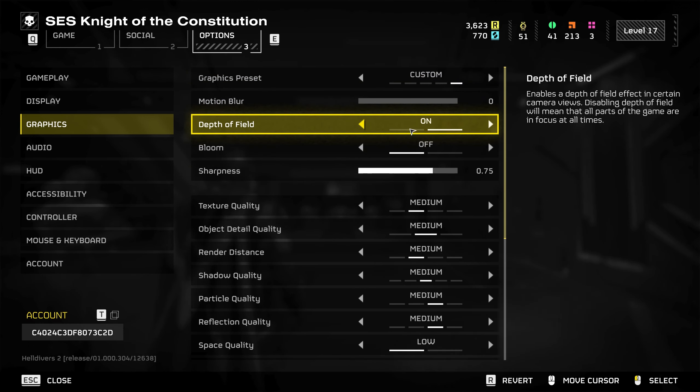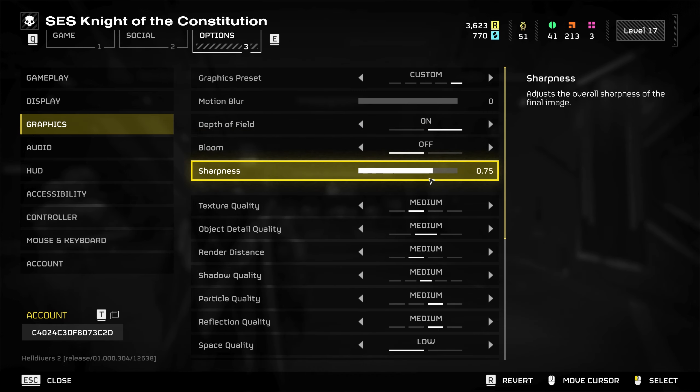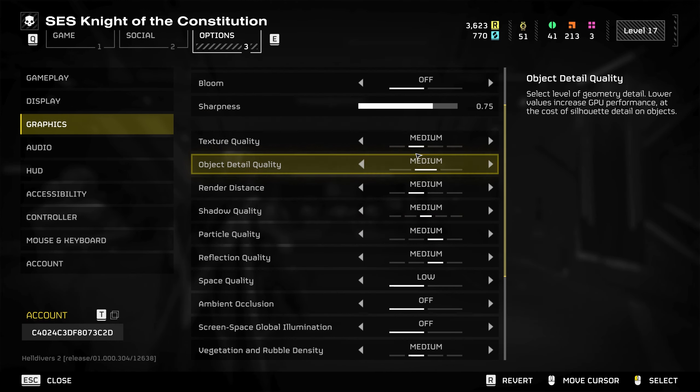Let's go down the list. Depth of Field — I leave this turned on. Bloom — you can turn this on or off; I'm not entirely sure it makes any difference, it's pretty much just cosmetic, but I have this turned off. Sharpness — you can turn this up or down; by default when on medium it was on 0.75. Next up, texture quality: medium. Object detail quality: also set this to medium. Selecting the level of geometry detail — lower values increase CPU performance at the cost of silhouette detail and objects.